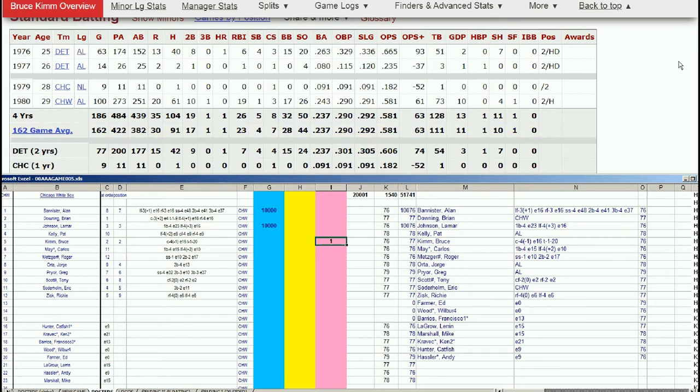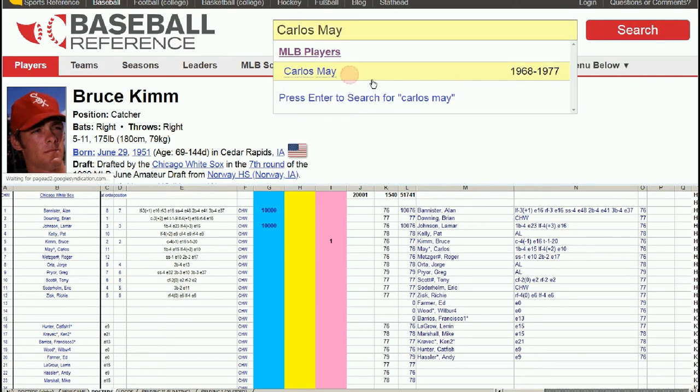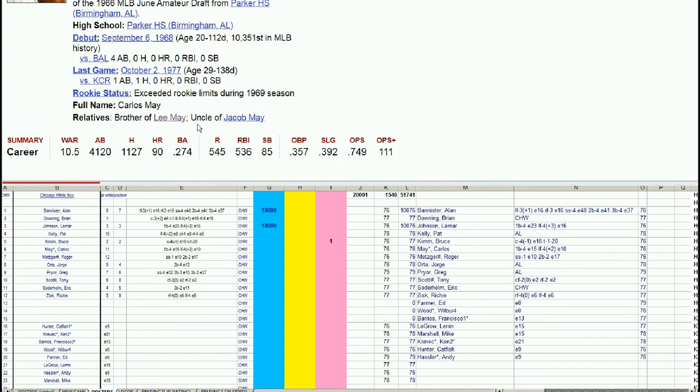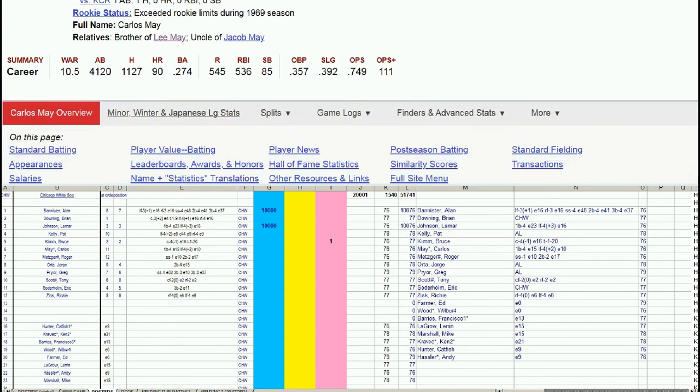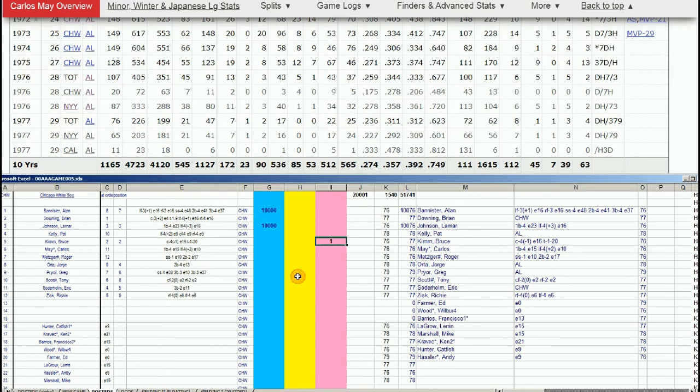Carlos May — brother of Lee May, uncle of Jacob May. We're getting near the end of the rope here. In 77 he continues with the Yankees and Angels but it's not very good — not even worth a waiver. Corner outfielders who platoon and hit that poorly really aren't worth picking up on waivers because you could find something better. Let's put Carlos May on the retired list.